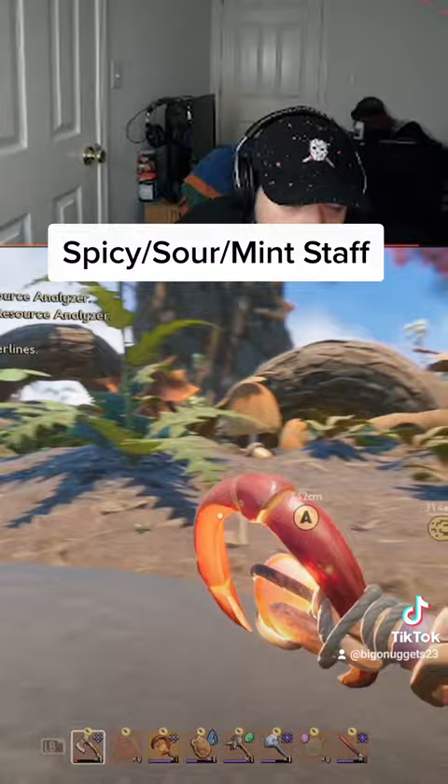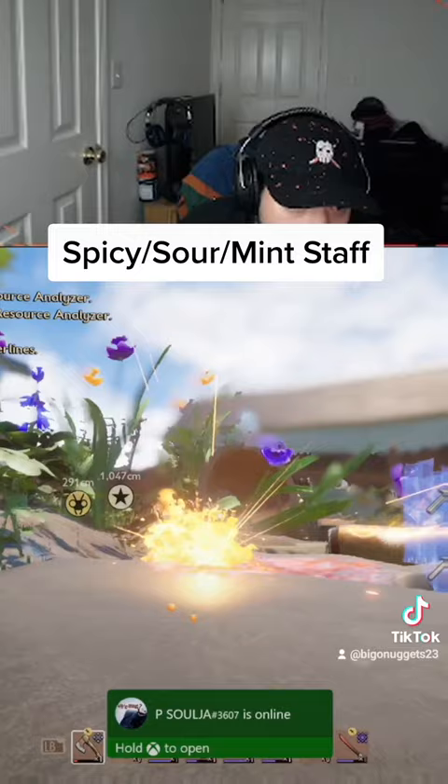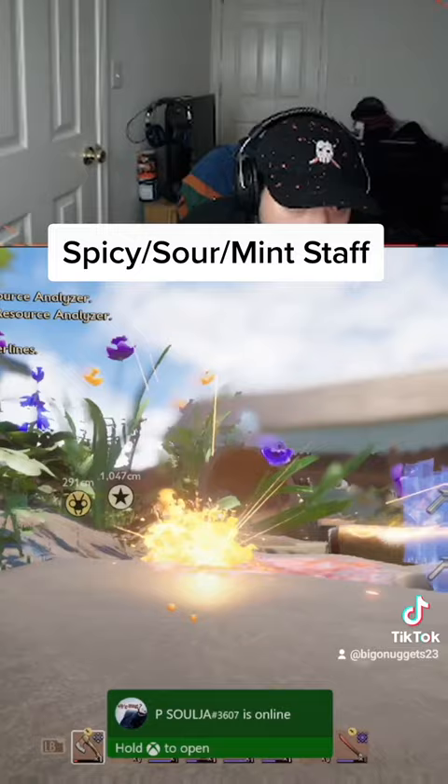The spicy staff — if you hold it down all the way, it charges up the attack and shoots one giant blob of the spicy thing. If you just spam it regularly, it throws tiny ones. If you hold it in between, it'll do both. The sour staff is pretty much the same.